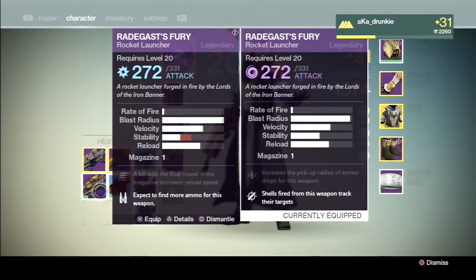And for the other Rocket Launcher, I have it in Arc with Surplus, which is an awesome perk to have on a Rocket Launcher, and I got it with Field Scout as well. And the final perk is Who's Next, which is kind of meh — not that great, but not too bad. But honestly, I just wanted an Arc Damage Rocket Launcher because I didn't have one yet, so that's great.